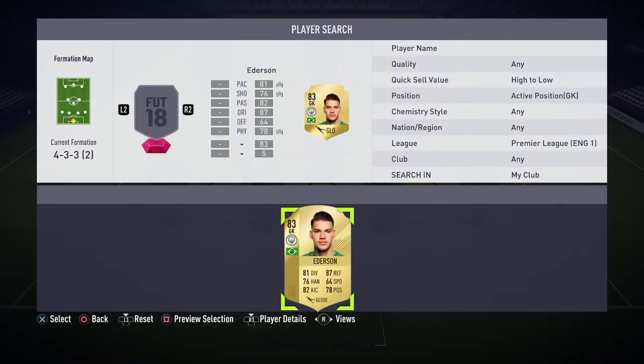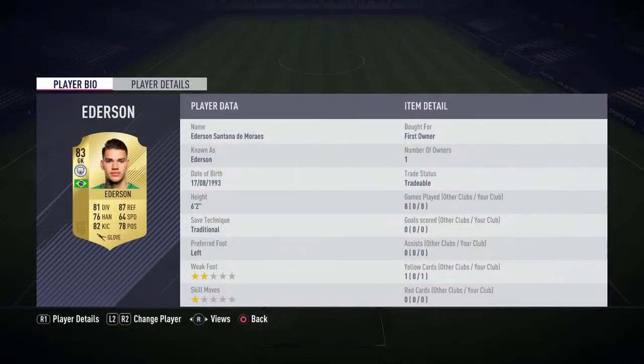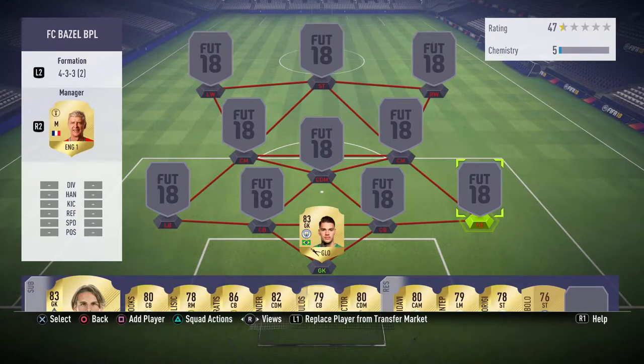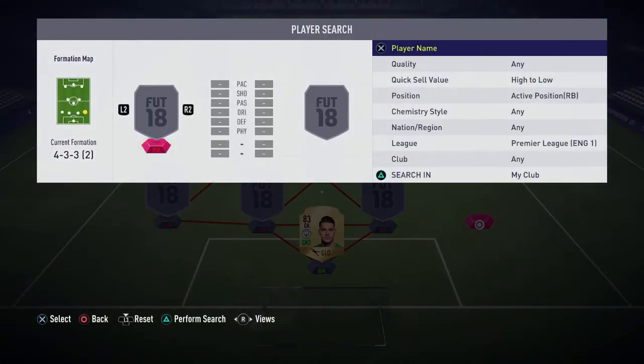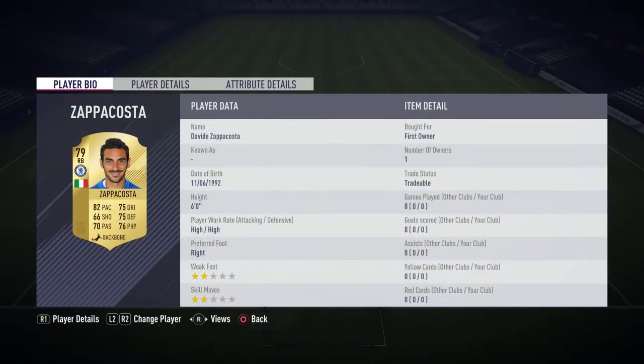The first player is Ederson, the goalkeeper from Man City. He's got an 83 rated card with 81 diving, 87 reflexes, 82 kicking, and 78 positioning. I actually packed him on the web app during the start-up. He's a very good keeper, around 7 to 10 thousand coins, so if you have the coins he's definitely worth it.